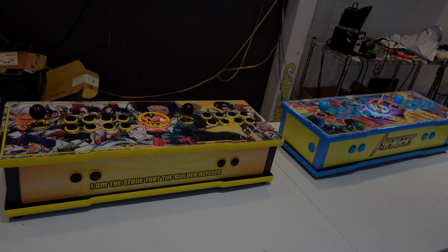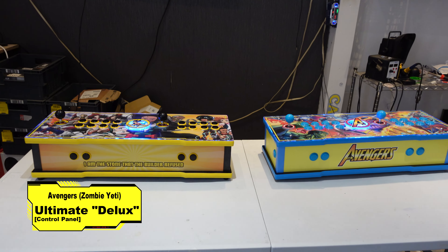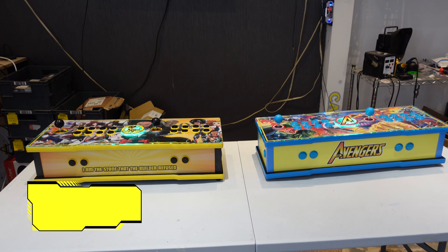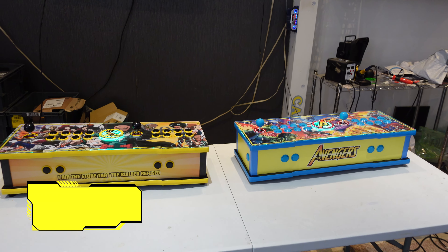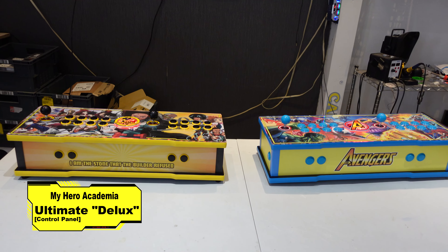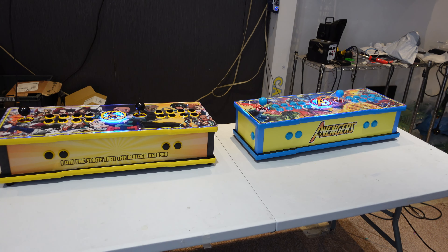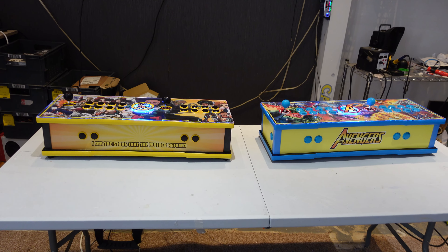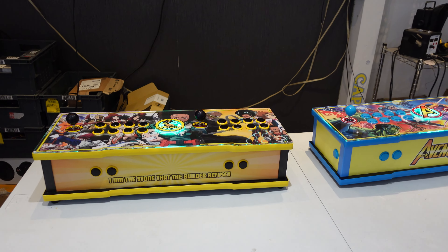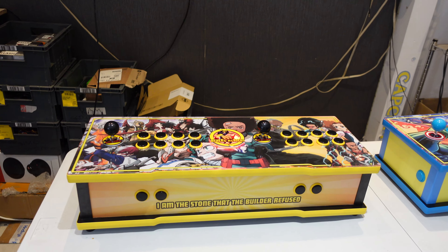Right then, this is Sharky from Shark8. Today we have two Ultimate Deluxe Control Panels to show off. Both these units are 32 terabyte Hyperspin builds. They both come with Ryzen 5 CPUs, 16 gig of DDR4 RAM, a 256 gig M.2 SSD, and an RTX 3060 graphics card. Internally, they have a 16 terabyte hard drive, and externally another 16 terabytes with our 24 and 32 terabyte add-ons. You've got around 100,000 games and 340 plus systems.